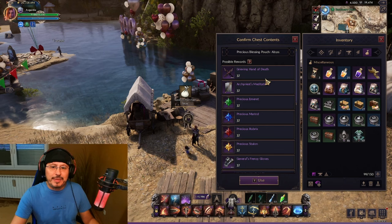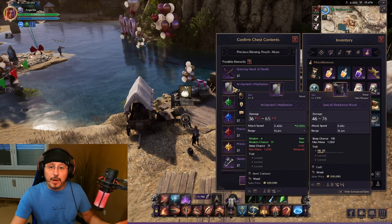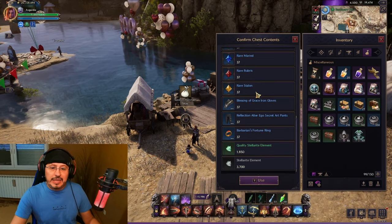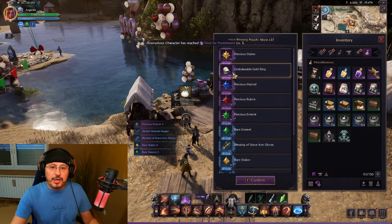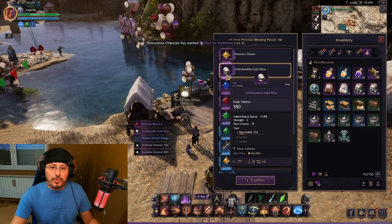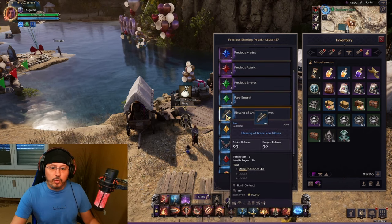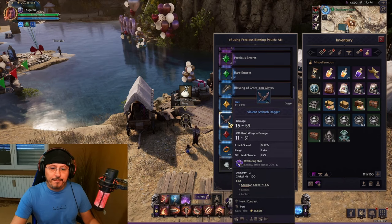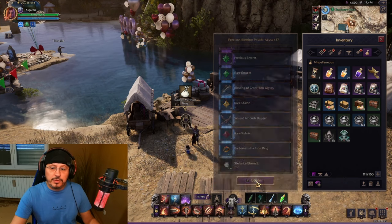You can see here the possibility of rewards — not guaranteed rewards, possibility. For example: purple weapons, gloves, ring, even blue gear. Let's use it and see what I get. I got this ring — purple ring, this is not bad — some purple materials, blue gloves, blue weapon, dagger, blue ring, and some stellarite. This was actually not that bad.